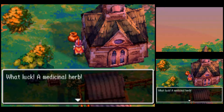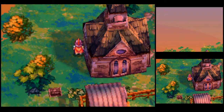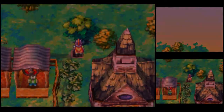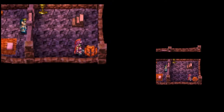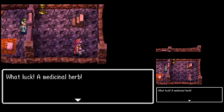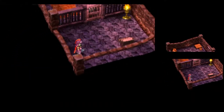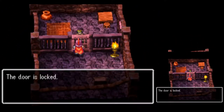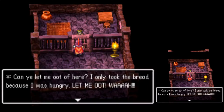A medicinal herb in a pot behind the church — always pays to break stuff in this game. Down in the jail, we find a barrel with a medicinal herb. There's somebody in jail. Who are you? Can you let me out of here? I only took the bread because I was hungry.